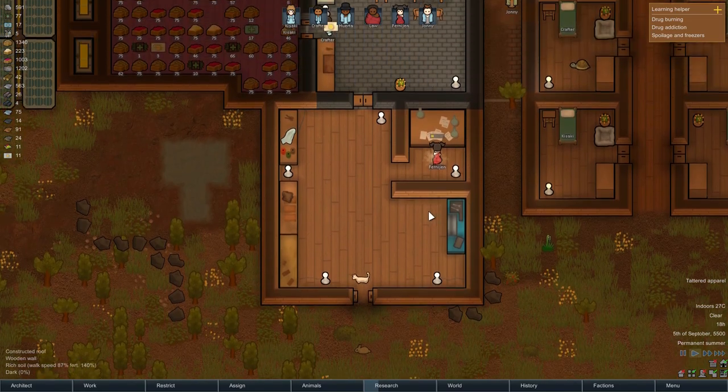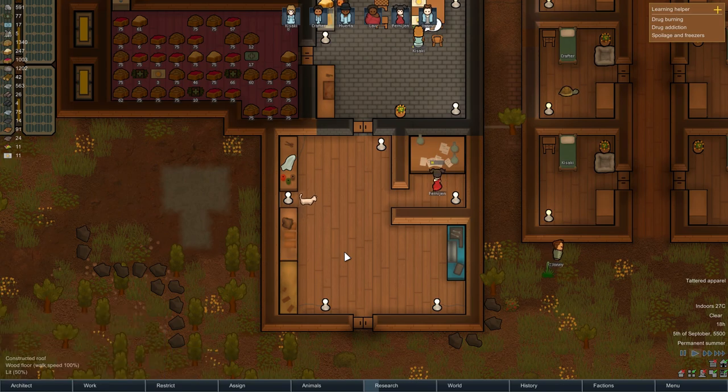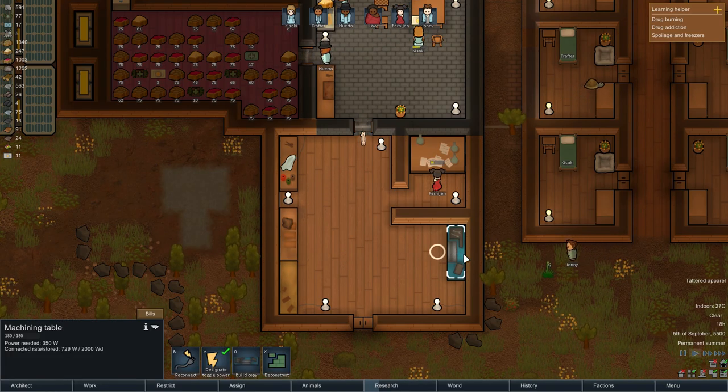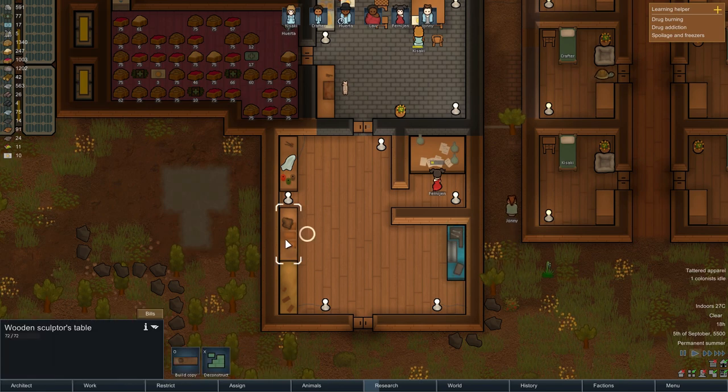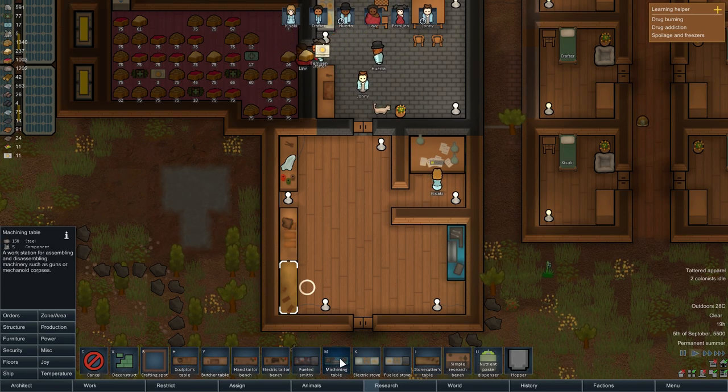I also expanded our work and research area. Hurnitin is researching. I added a machining table, a wooden sculptor's table, and a stonecutter's table. The sculptor's table is a workbench equipped for artistic sculpting. The machining table is a workstation for sampling and disassembling machinery such as guns or mechanoid corpses, which is really interesting.